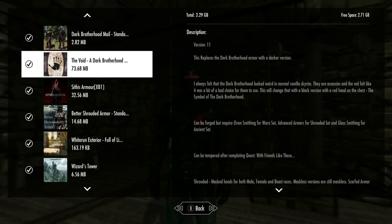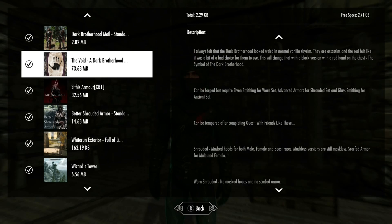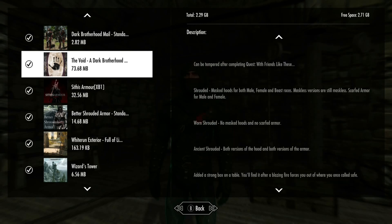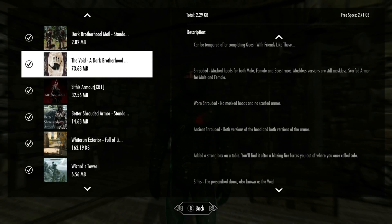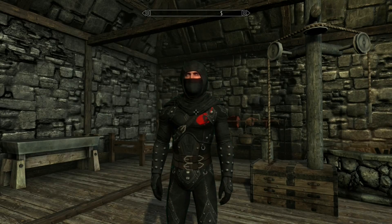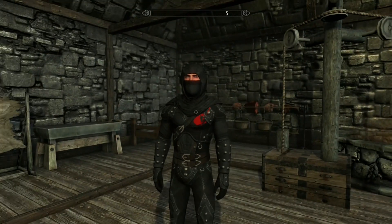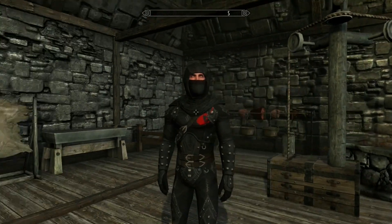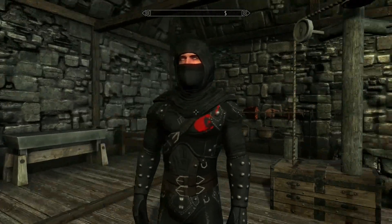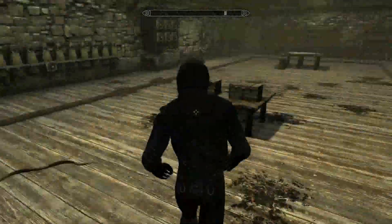For the second mod, this is just a replacer for the Dark Brotherhood armor with a darker version. It can be tempered and there are other locations you can find it, or you can just wear the regular one. It'll replace the armor to look like this — pretty badass looking but simple. Instead of all red, it's got a big hand on it and it's a darker color now.